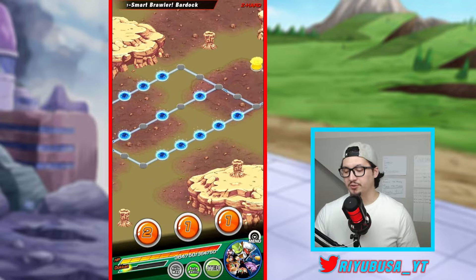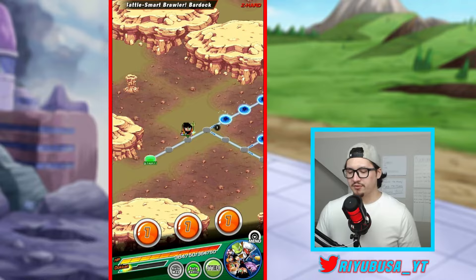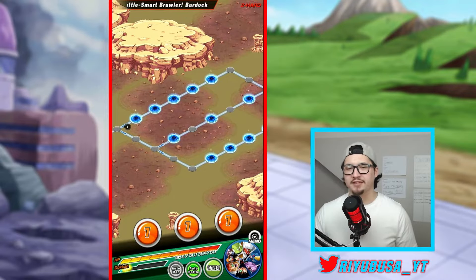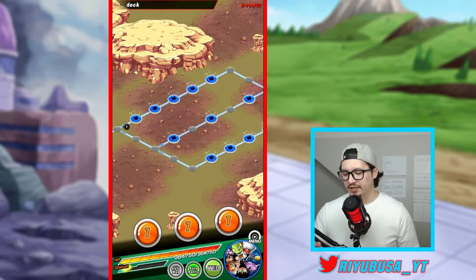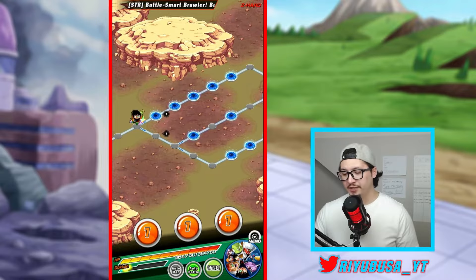Down at the bottom I have a two and ones. You want to use up the twos as much as possible, since you're only going to get twos and ones. Use the two to get to the path you want to farm, and then use ones to land on as many spaces as possible to get the maximum amount of hidden potential orbs during that run.